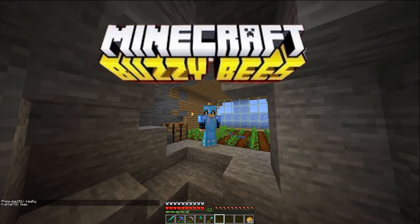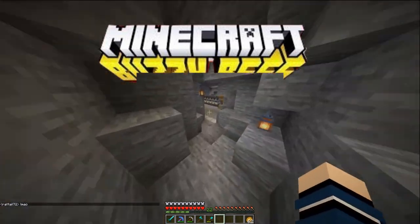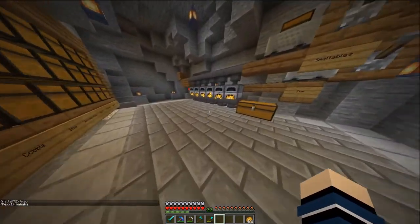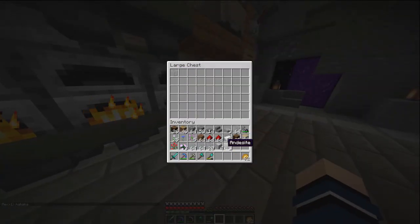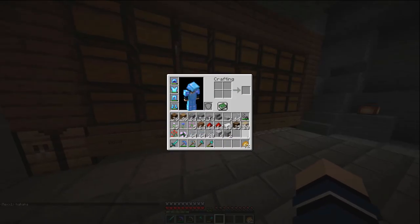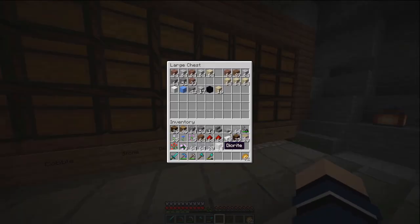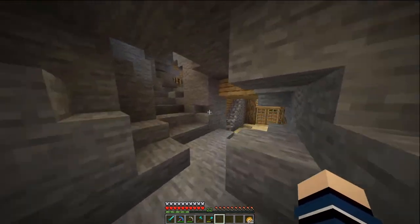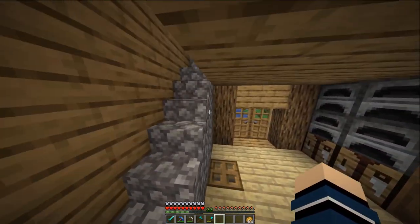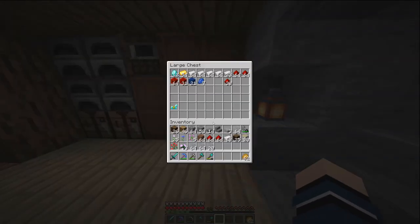Hey, what's going on guys, sub here and welcome back to episode 3 of our Minecraft Journeys survival series. We have a lot of people on right now and I got a lot of plans, so I want to jump right into them today. If you look in my inventory you can see all the materials we're gonna be using. Today is actually a pretty big one — we're gonna be building a fully automatic bee farm to get honey, honeycomb, everything we need.